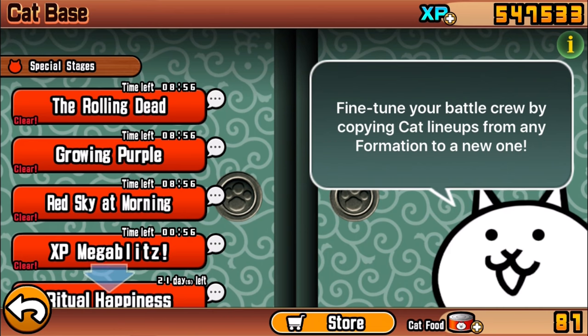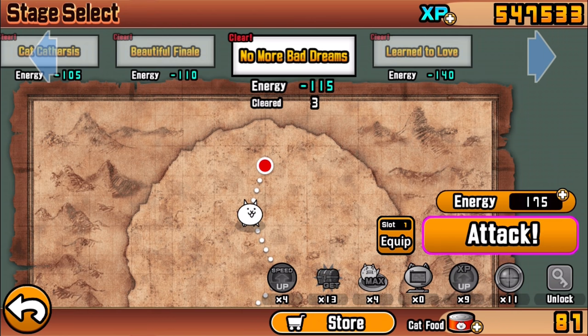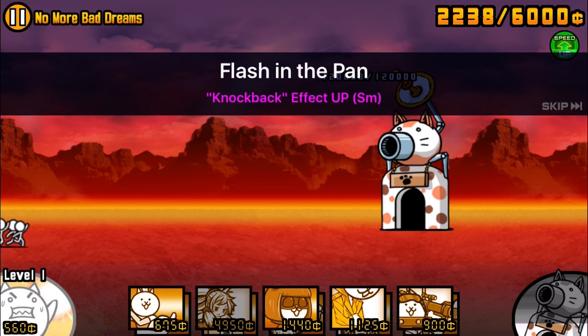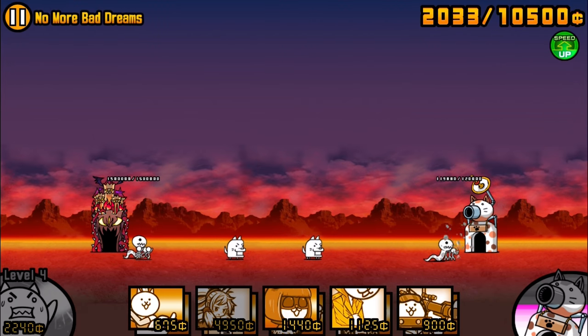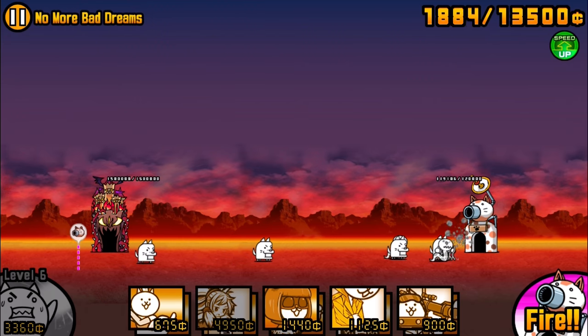Now for the actual battle. We're going to the 'Weak and Mildly Acidic' stage, just the first star since I don't have two or three stars yet. We'll be doing the one-star 'No More Bad Dreams' stage because it has the enemy type that best showcases this cat's ability. I'm going to use the speed boost power-up to skip past the early weak units so we can get to the real battle quicker.